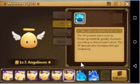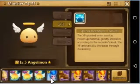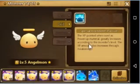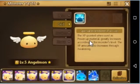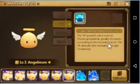As it says, the power-up material XP greatly increases according to the monster's level. So basically you need to level this Angel Moist up first until max level 15, so that you can get the most XP out of it.